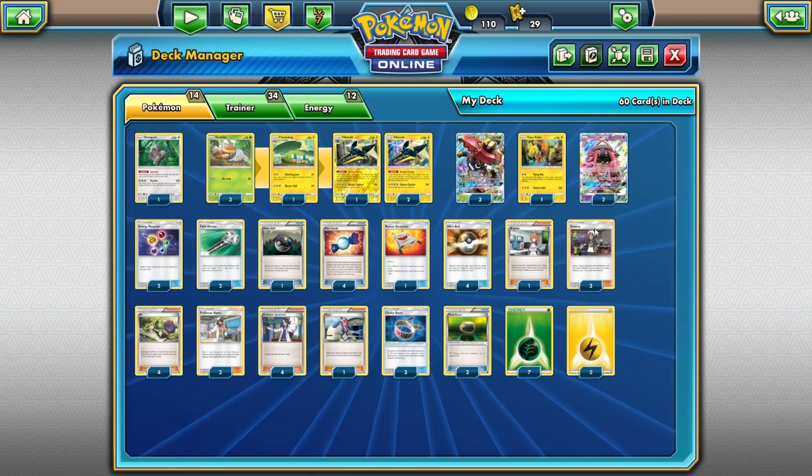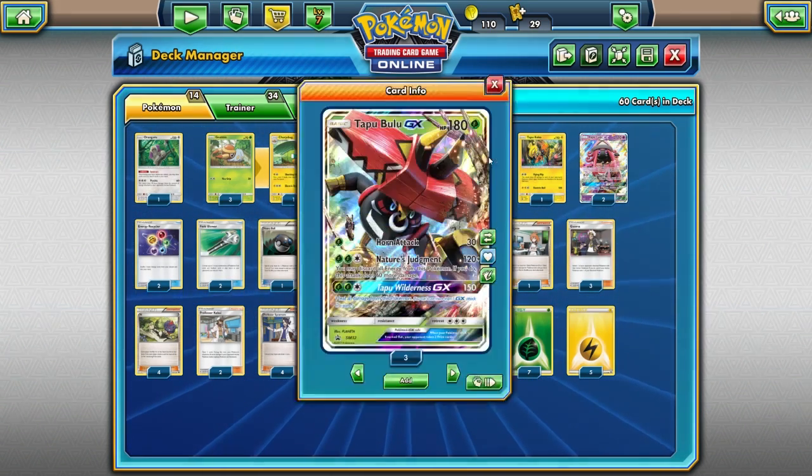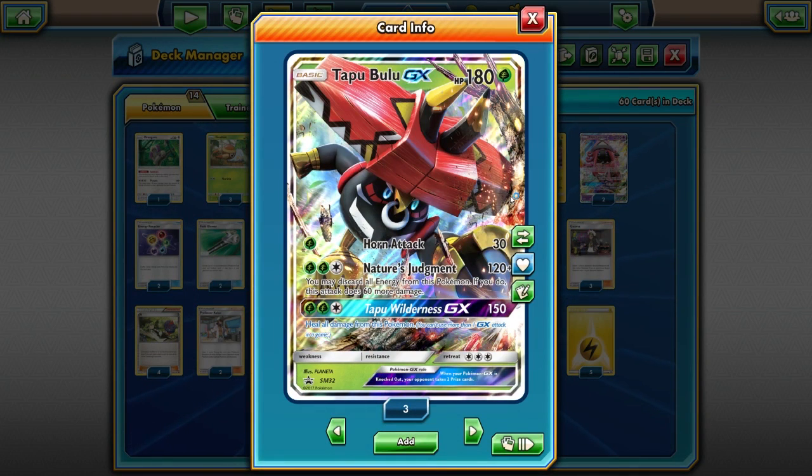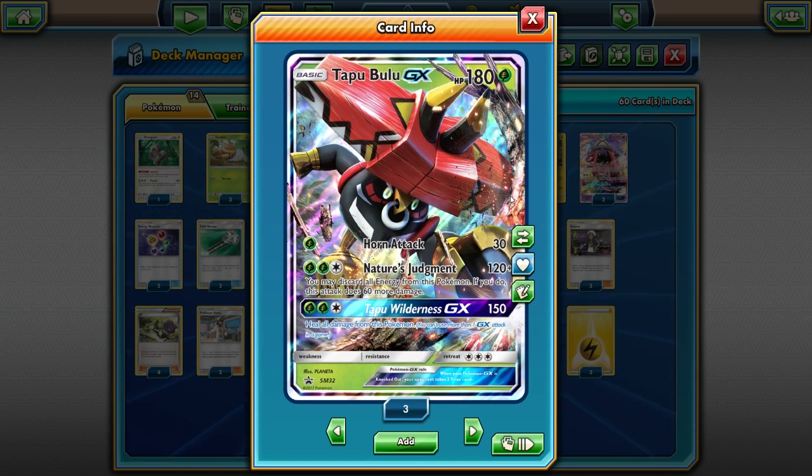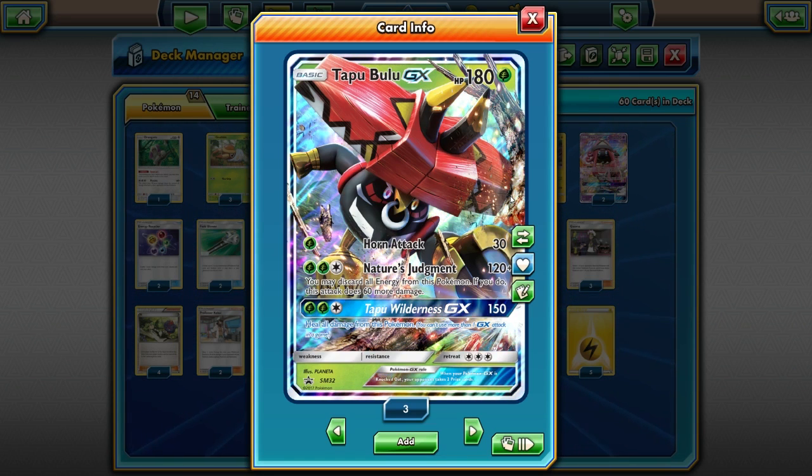So Vika Vault is a solid secondary attacker, but its primary function is energy acceleration. What it's accelerating to is Tapabulu GX — that's your main attacker. It has three really good attacks, and notably it doesn't have weakness, which is pretty cool. I think all the Tapus are that way — Tapacoco, Tapafini, Tapalele — none of them have weakness, which makes them really strong. Otherwise this deck would probably lose to Volcanian pretty hard, but it's actually a solid matchup.